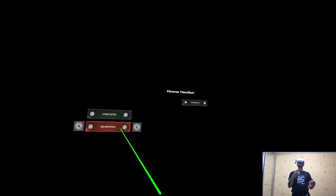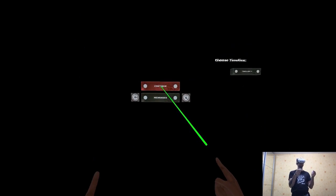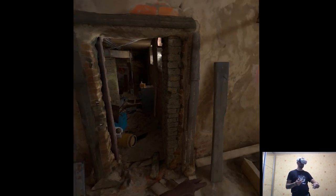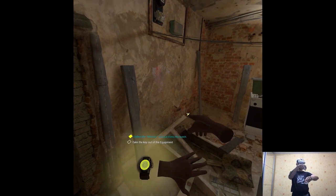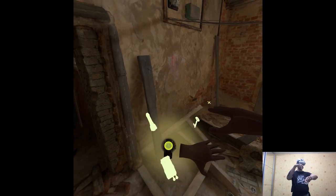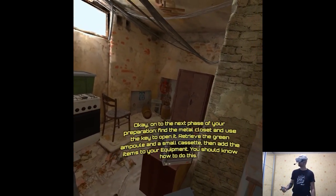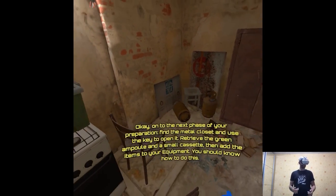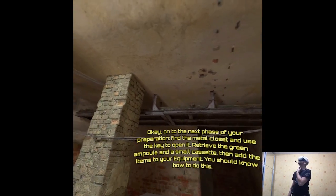Take the key from inventory. The radioactive cloud formed by the reactor explosion... okay, we'll see. Onto the next phase of your preparation — find the metal closet and use the key to open it. Retrieve the green ampule and a small cassette, then add the items to your inventory. You should know how to do this.